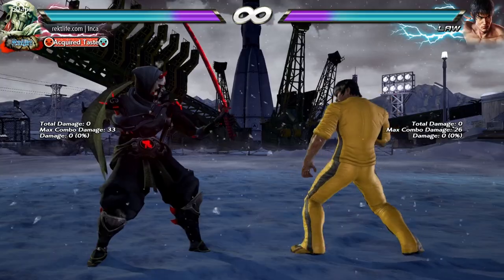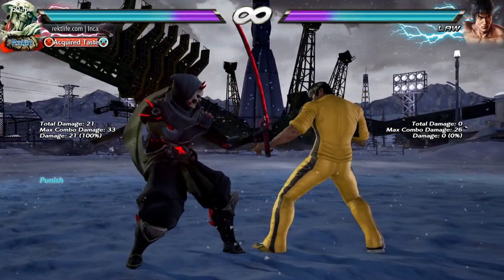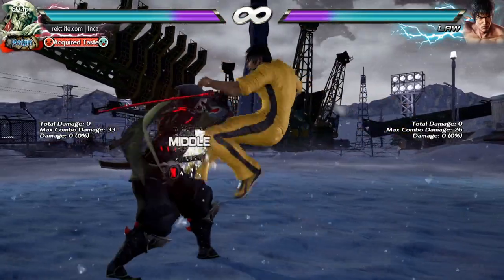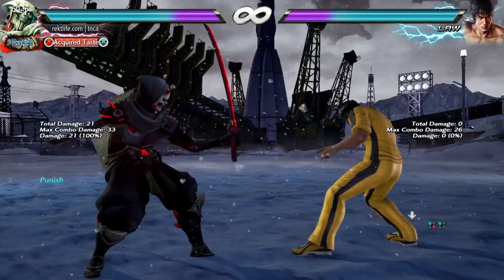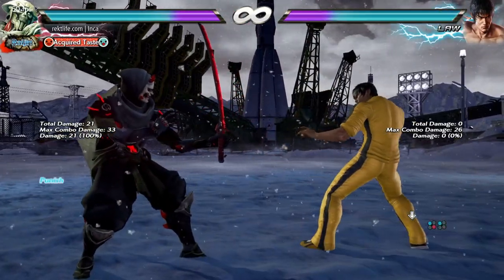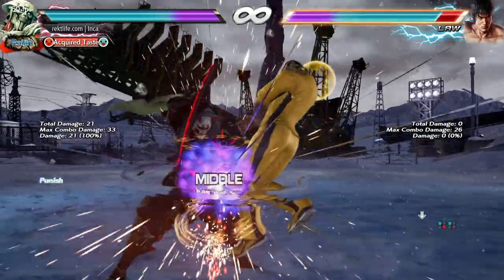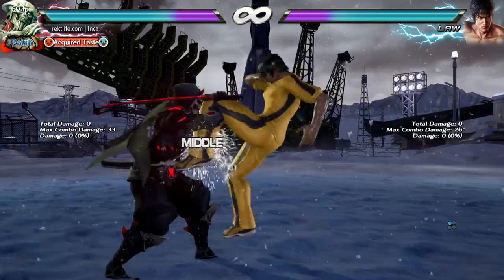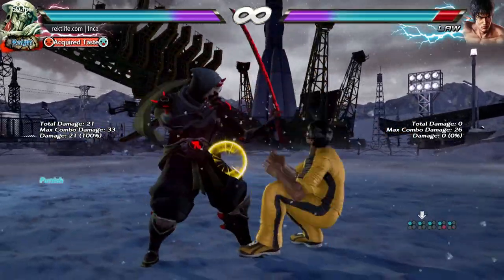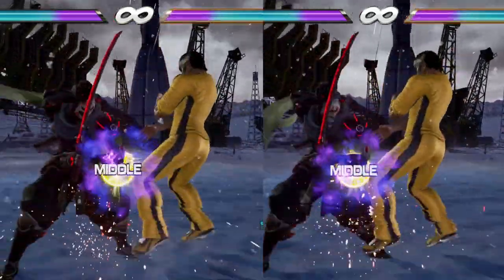Since the move is minus 14 and the flash is 6 frames, you have 8 frames to duck and flash for a true punish on the 3+4 version. You'll see in the slower version that the timing is identical. With enough practice, you can easily punish this a majority of the time. From a technical standpoint, this is easily repeatable and practicable. The only thing you do have to worry about is if you block the 3+4 at near max range — chances are the flash is going to whiff.